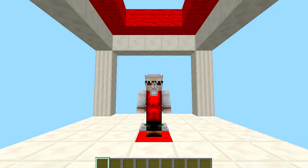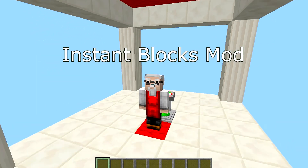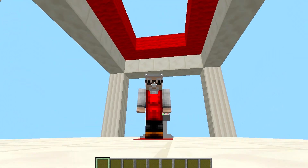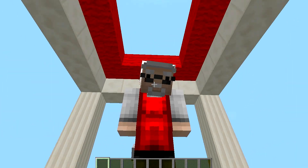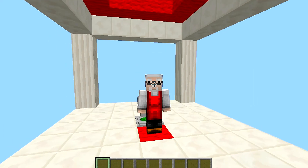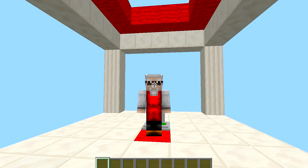Greetings, how are you all today? Today's mod is called the Instant Blocks Mod. What it does is makes it so in-game you craft blocks and a wand — when you put a block down and click it with the wand, it'll make a structure for you. Not massively overpowered structures, but just cool structures to help you in the world of Minecraft.